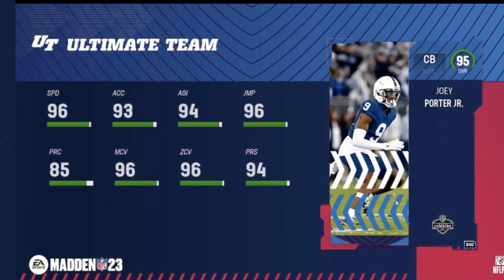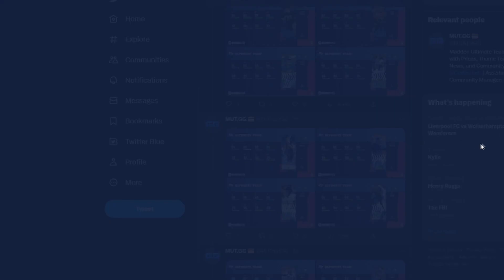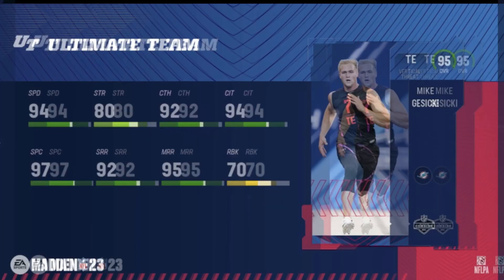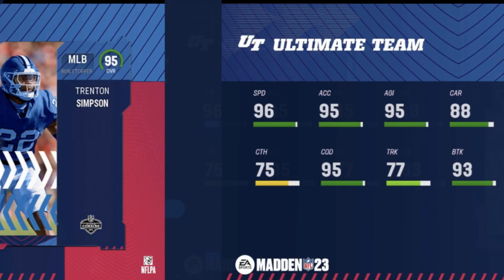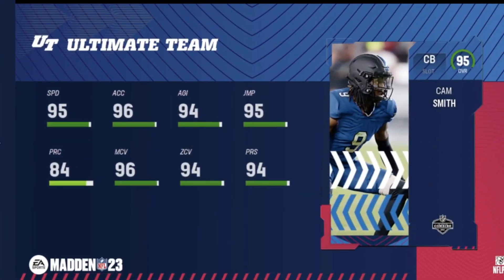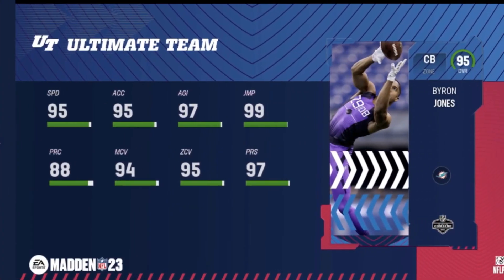Joey Porter — I heard this one's free in solos. 96 speed, decent budget piece right there. Mike Josecki at 95, some more college players — I think he's from Clemson, one of the real fast running backs in the draft. Cam Smith — I think he's from South Carolina, heard a little bit about him.